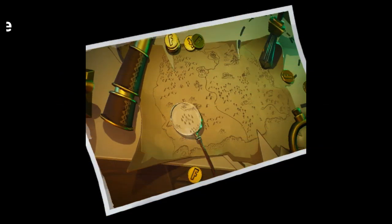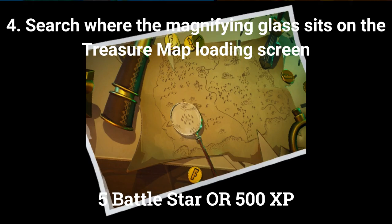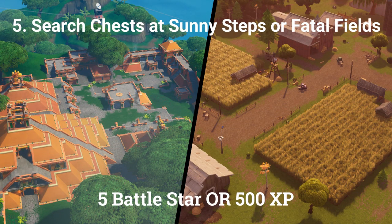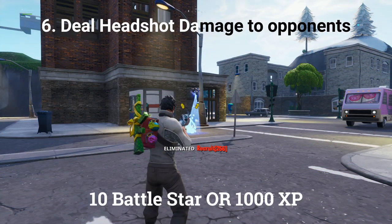The next 4 challenges are only for people that bought the paid battle pass. The fourth challenge is: search where the magnifying glass sits on the treasure map loading screen, worth 5 battle stars or 500 XP. The fifth challenge is: search 7 chests at Sunny Steps or Fatal Fields, also worth 5 battle stars or 500 XP. The sixth challenge is: deal 500 headshot damage to opponents, worth 10 battle stars or 1000 XP.